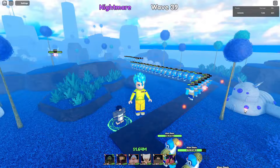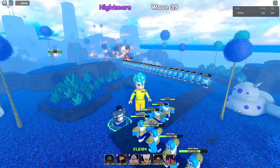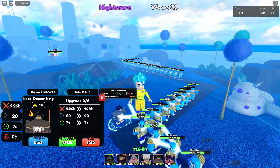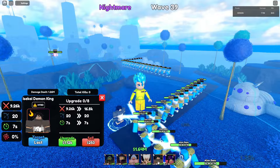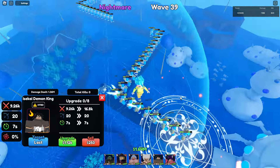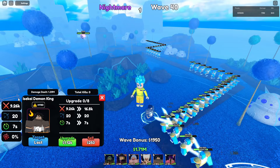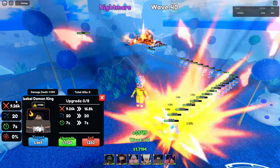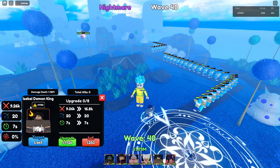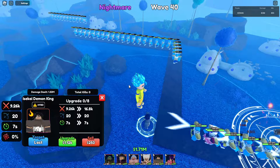Hello guys, I'm Nins and we're back in Anime. This time we got the Isekai Demon King, the new mythical burning unit in this update. You need 500 for placement and he's using AOE circle. For initial damage he got 9.26k, 20 range, and 7 SPA, and he is a hybrid on placement.